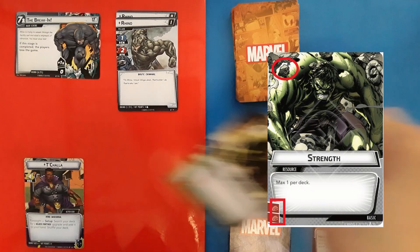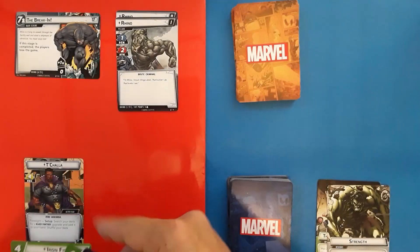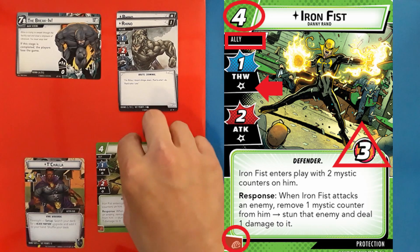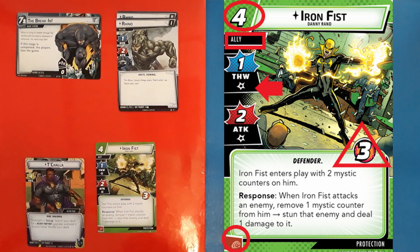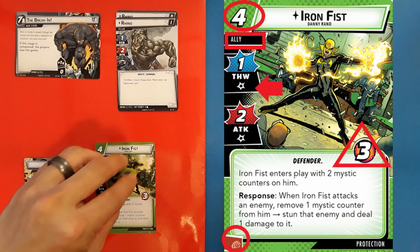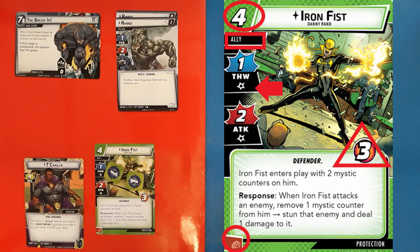Here I'm playing an additional resource card, Strength, which generates two resources for any type of card. So here I want to play Iron Fist. Circled in the upper left is the cost. Because this is a green card, power protection is generating two resources to pay for this card, while Strength generates two resources to pay for any card, bringing the total to four. If I were to pay more than the value of four from the cards I use to generate resources, that value cannot be carried over — it's lost.